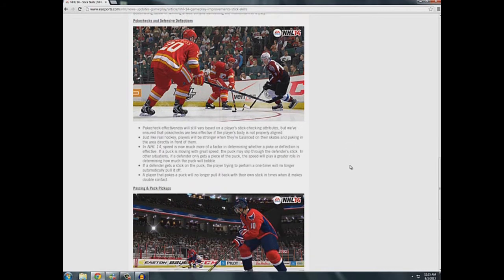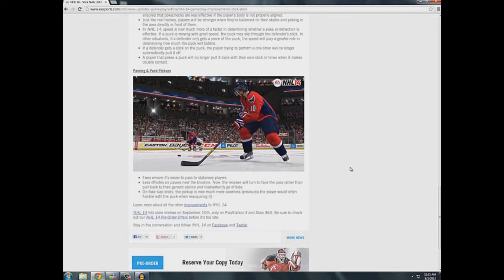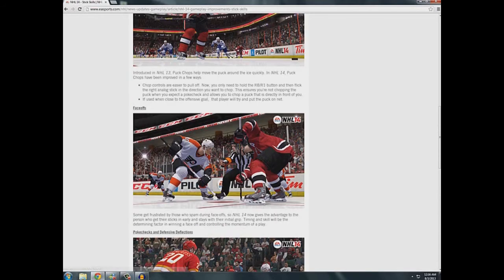Passing and puck pickups: fixes ensure it's easier to pass to stationary players — I don't know why that wasn't already in there. Less offsides on passes near the blue line: the receiver will now turn to face the pass rather than pull it back to their generic stance and inadvertently go offside. You know all the times you pass back to the point and your guy for some reason spins and goes offside — so it's great they'll try to hold the line. On fake slap shots, the pickup is now much more seamless — previously the player would often fumble the puck when reacquiring it. That makes the fake shot a little more effective, which is awesome.